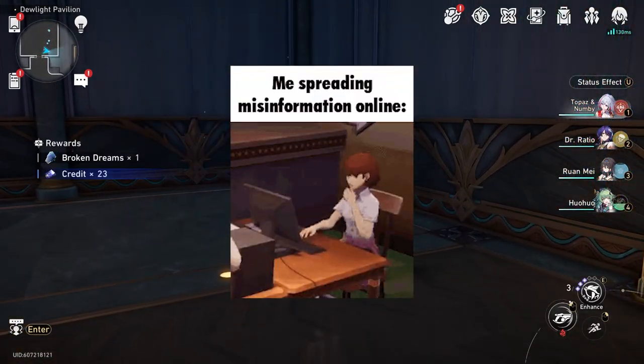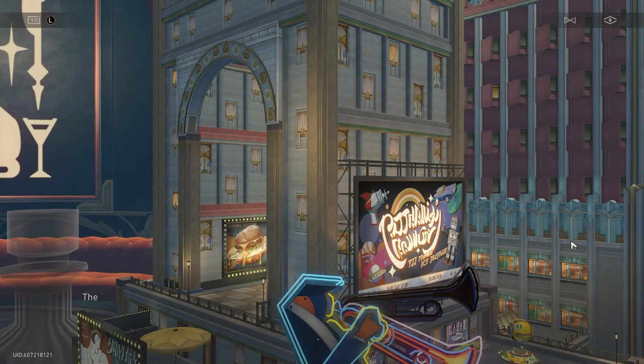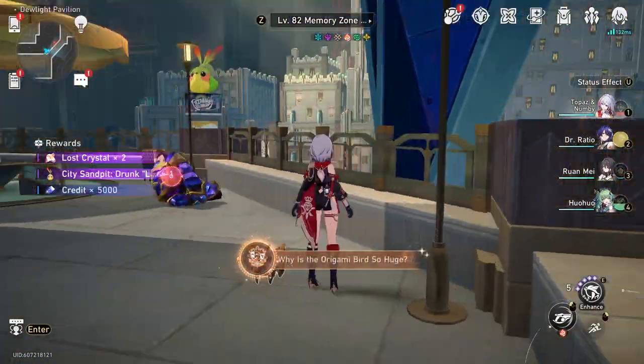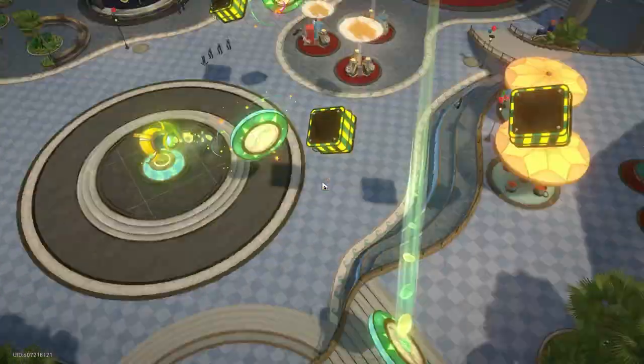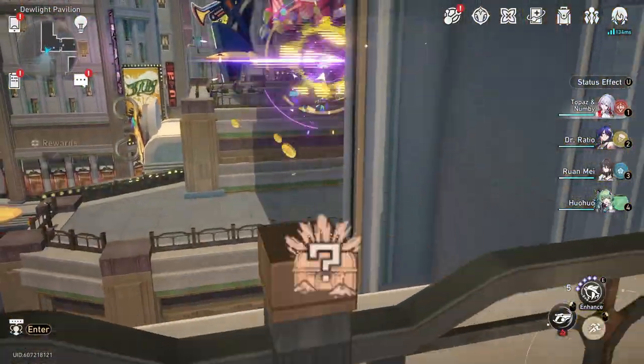Me when I spread misinformation. Now you head back to your alcoholic friend and give him the wine, which should reward you with the achievement 'Why Is This Origami Bird So Huge.' Lastly, you run up right here and take a ranged character like Topaz to shoot the balloon that flies right there.